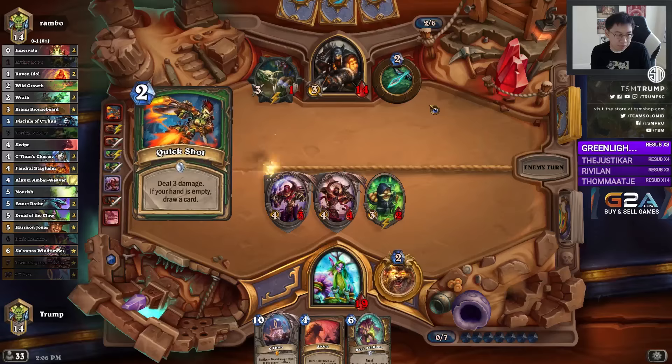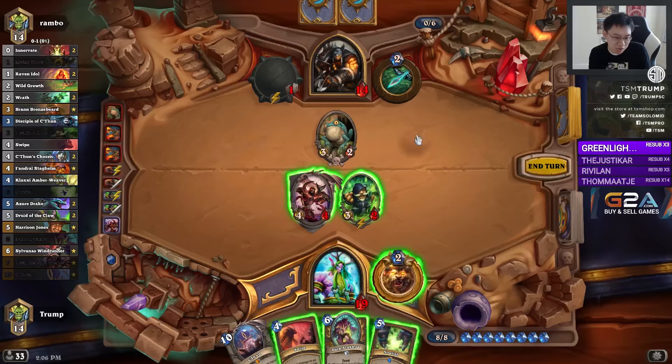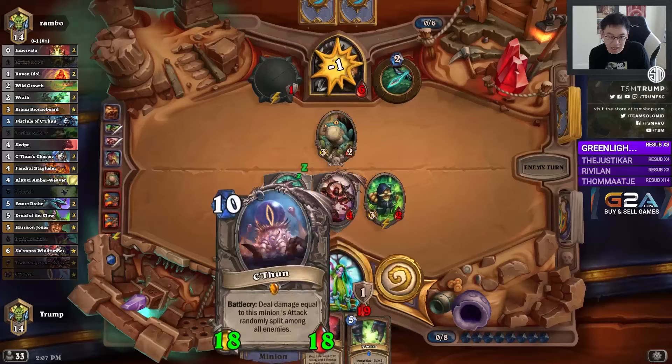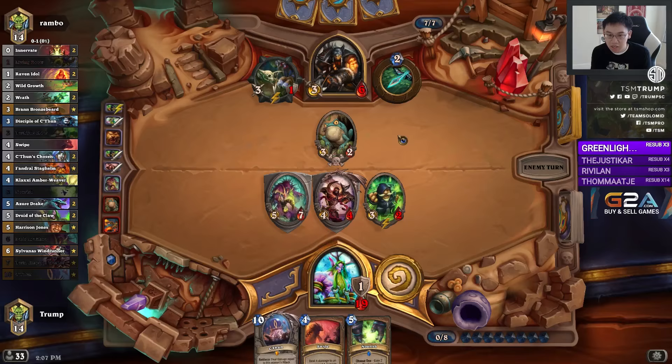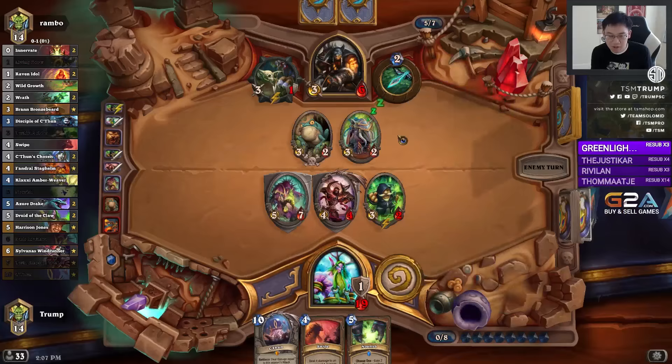Look at how excellent Twin Emperor Veclore is — the opponent has had to use 2 cards and 4 mana to deal with half of Veclore so far. Since he's very low, at one point or another this deck transforms from a defensive deck to an aggressive deck. If your opponent is low, your C'Thun can threaten lethal. Often this deck doesn't even play C'Thun because its minions are powerful enough and its curve can be strong enough with early ramp that they can just beat up the opponent.